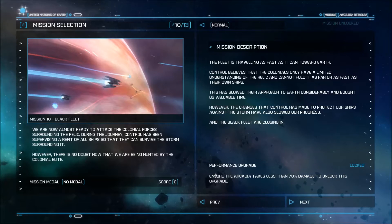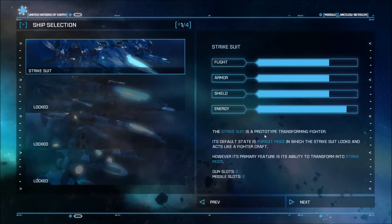So we're chasing the alien relic they're using to blow up planets, which is slow. We've slowed ourselves down, and now the Black Fleet is leapfrogging in behind us. That sounds like fun. We get a performance upgrade if the Arcadia takes less than 70% damage, so we're going to be defending the Arcadia. It's not like it's a big flying target or anything.